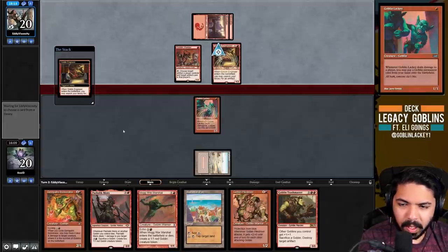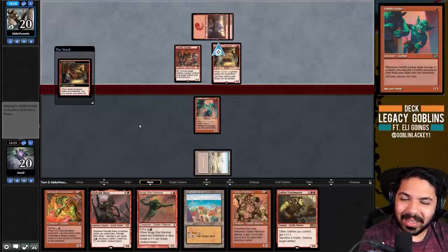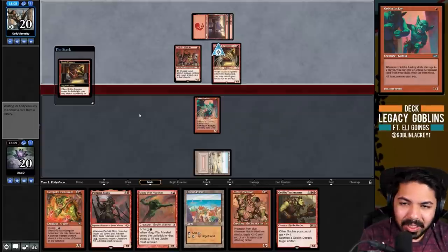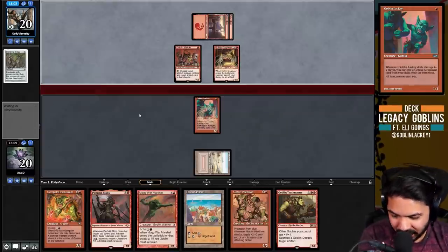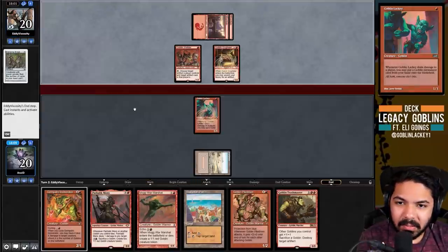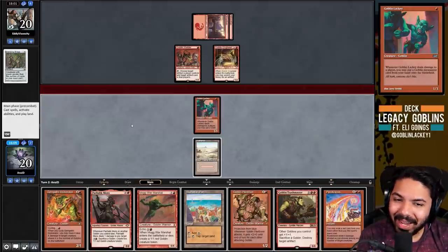Pyrokinesis - best draw by a mile! All these matchups where they want to use a creature to block and with Pyrokinesis they just die on the spot. Grafdigger's Cage - Snaring Bridge - I'm content with that. Three damage to this one, one damage to this.